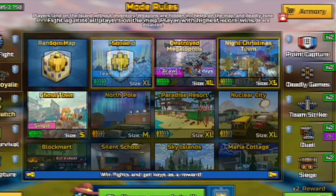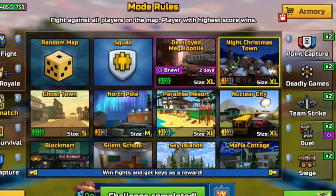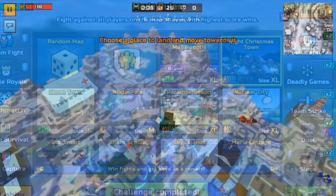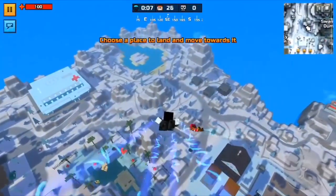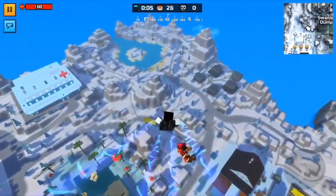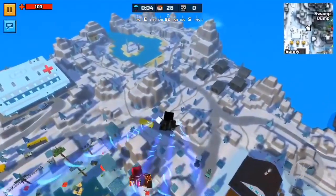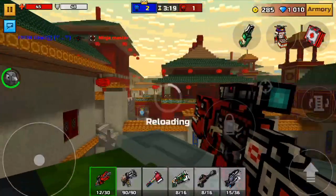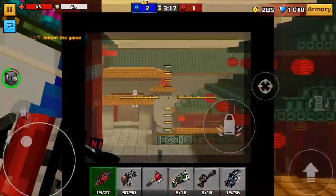Every single battle royale map has snow on it. I mean, that's amazing — it's freaking snowing. And I know it's going to cost a lot of bugs. There's going to be tons and tons of bugs.